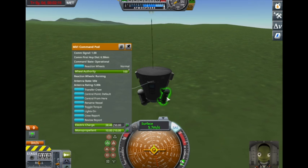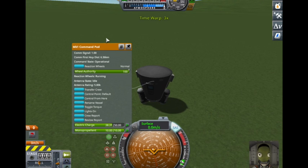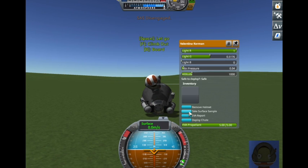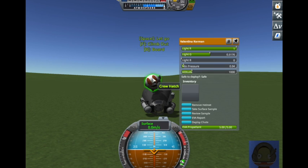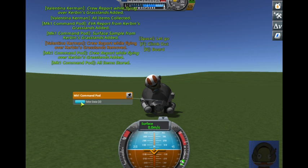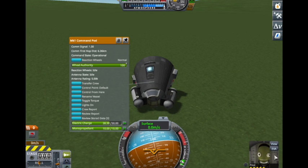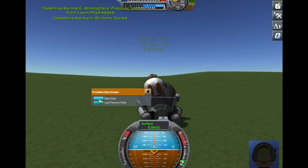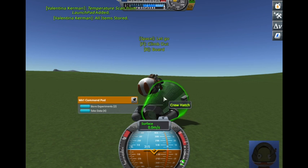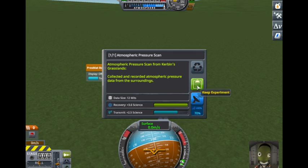I think the Mystery Goo units are going to explode — but no, they didn't! Our Kerbal can EVA. That's a kind of weird capsule position. We can take a surface sample, take an EVA report, take the data, store the experiments, and board. We can take a crew report, then EVA again to take the data from the peripheral side modules and store them in the capsule.